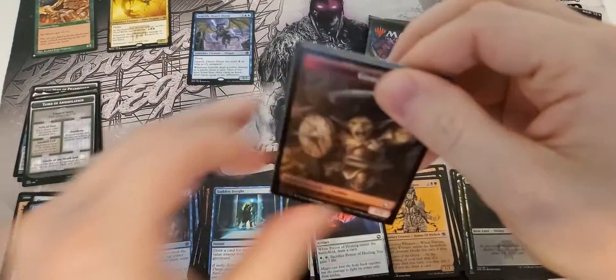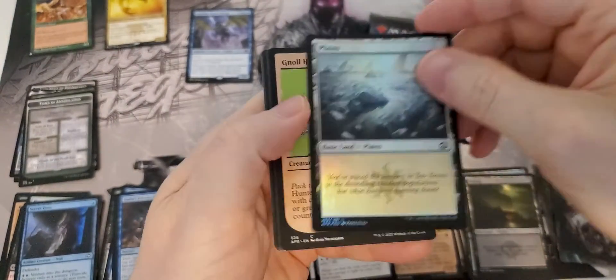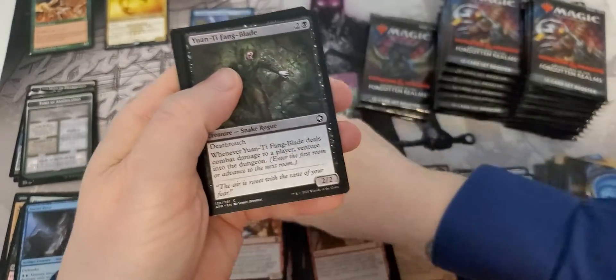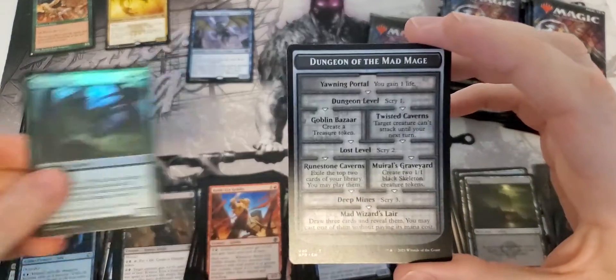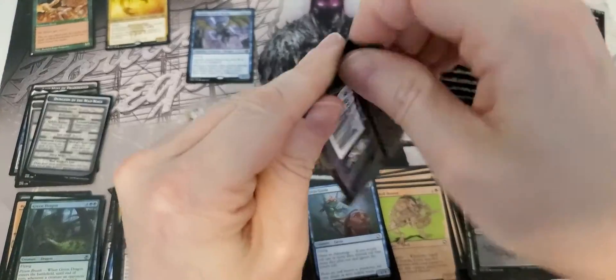I don't think it's worth anything, but I could be wrong guys. I haven't looked that card up in a very long time. Nice foil planes - very sweet. Our sketch. A couple commons, uncommons, back to commons. Forceborn Paladin - good card. Green dragon foil. Unfortunately that foil is not full art, which is again really sweet.